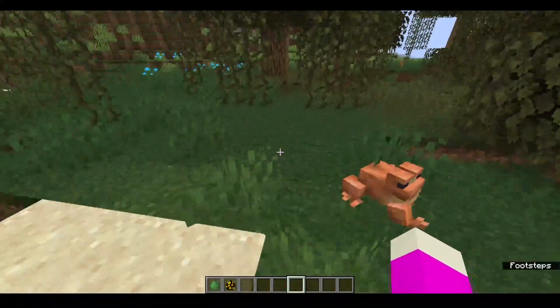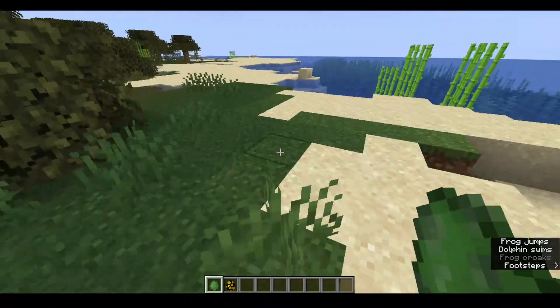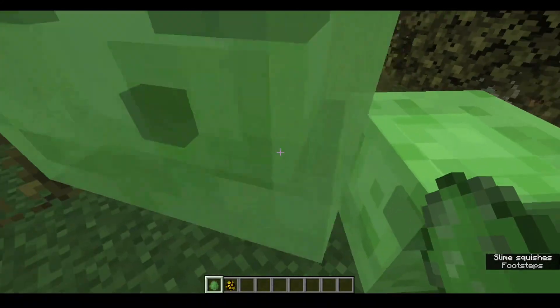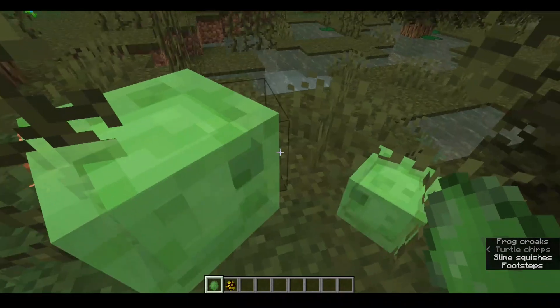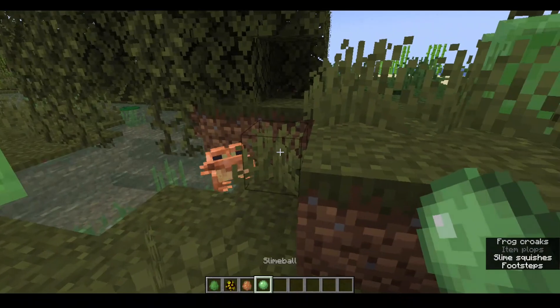Another thing you need to know about frogs is what they eat. You may be saying, don't they eat slime balls? Yes, but they actually eat two other mobs. The first being baby slimes — not regular slimes, I mean the smallest type. The frog will eat it and it will drop slime balls, which you can also use to breed the frogs. And they'll also follow you.